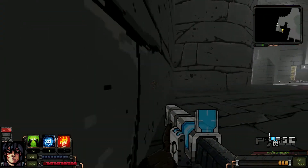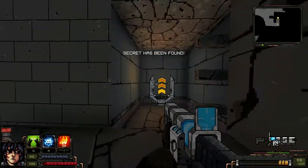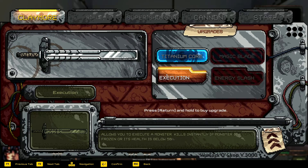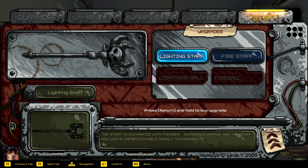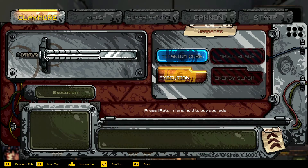There has to be some way to trigger this. There we go. What do we want to upgrade this time? Executioner allows you to execute a monster instantly if it's frozen or its health is below 50%. Rifle, super shotgun, multi-shot, staff. Lightning staff increases damage with thunder. Fire staff changes damage type from magic to fire — works better on monsters with low fire resistance. I'm gonna probably go with the claymore.